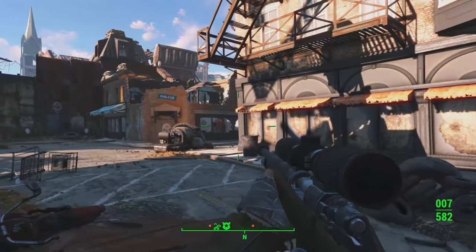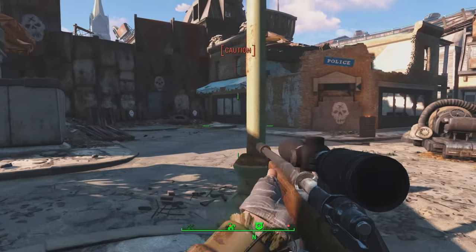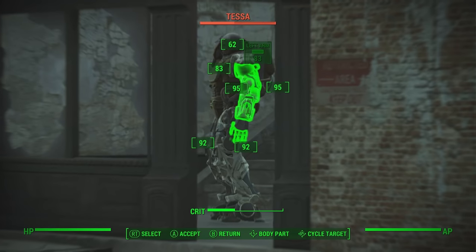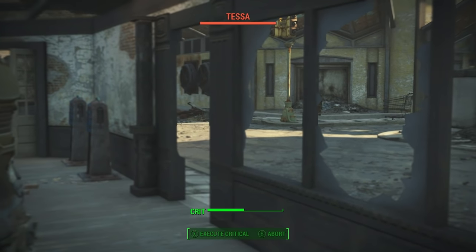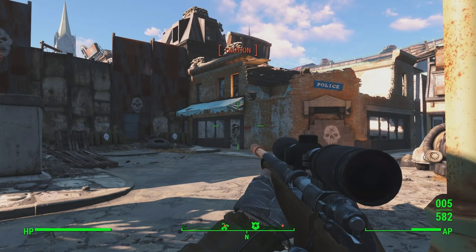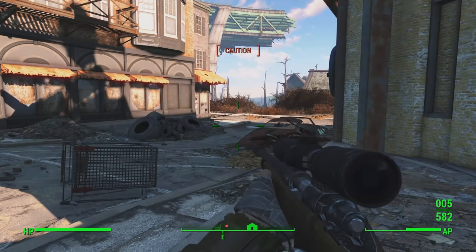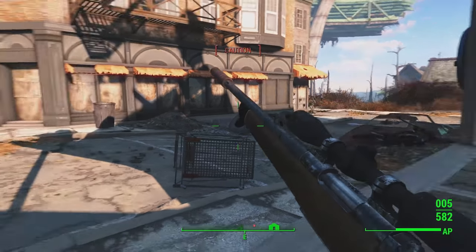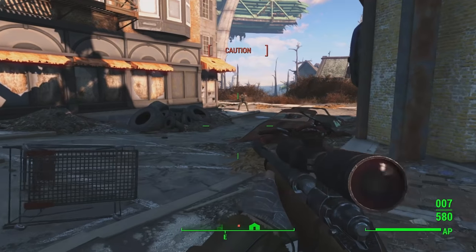Speaking of the Institute, they are the final option available. Joining the Institute would work very well for a hunter build who became more emotionless and hard since he left the Vault. For roleplaying purposes, he could act like a courser, hunting down synths for the Institute and assassinating any threats to the organization. Regardless of which faction you choose, do keep in mind that this build loves to hunt, and will do what he can to follow his passion in life, regardless of how moral you decide to make him.